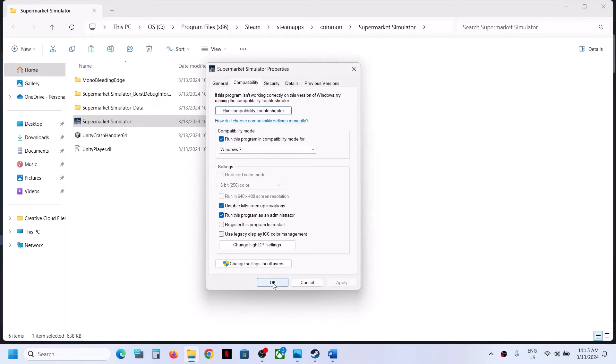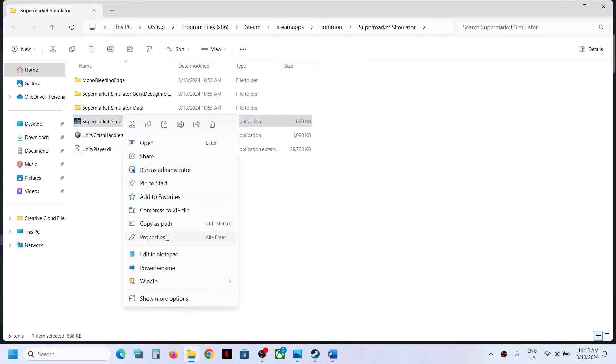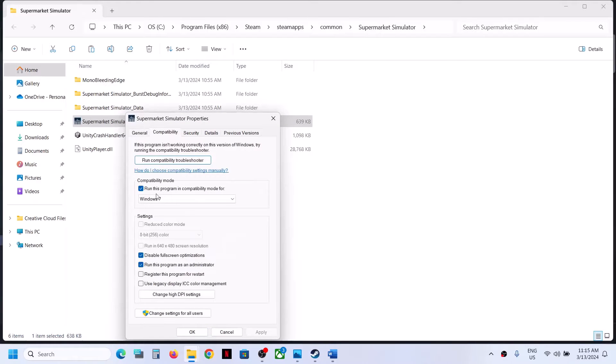If that does not work, right-click the exe again, select Properties, and this time put a check on Disable Full Screen Optimization, click Apply, then OK, and double-click to launch the game. If it's still not launching after checking all these boxes, you can uncheck all those boxes and follow the next step.